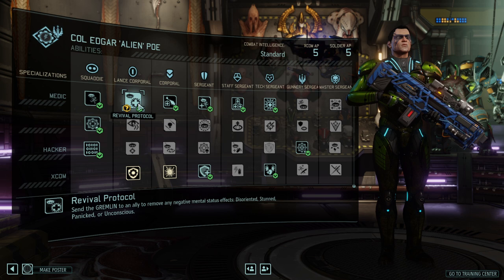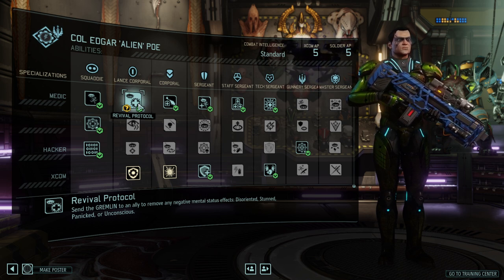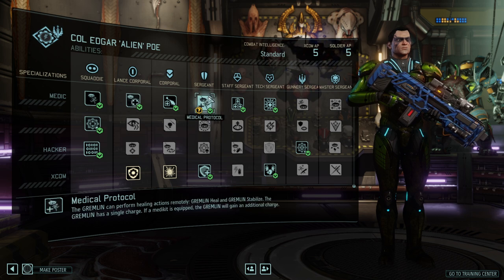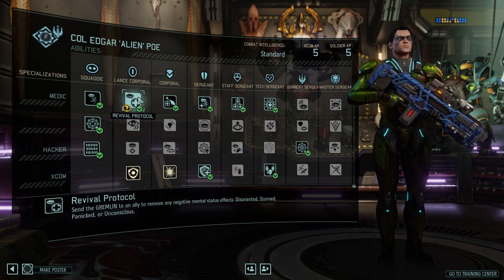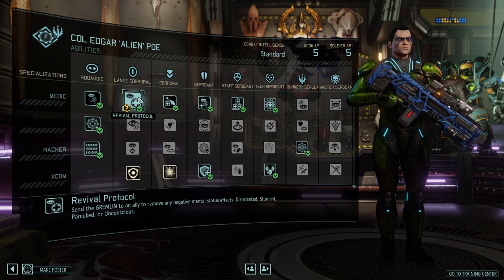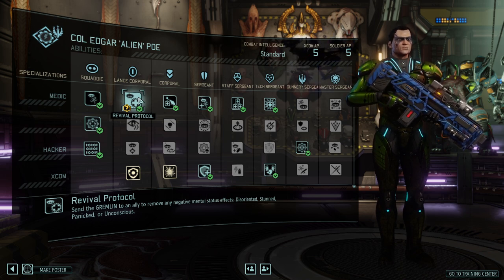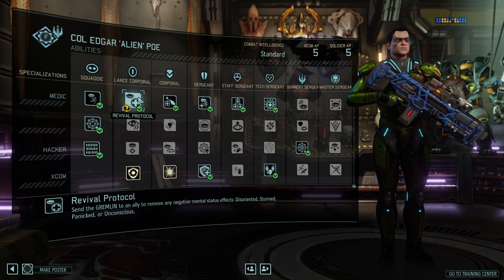Lance Corporal: Revival Protocol. Super good because it allows you to remove disoriented, stun, panic, and unconscious — basically all of the things that you don't want on a unit. Imagine trading one action on this character to fully recover another character. Specifically, unconscious is a nasty ability. Revival Protocol counters the shadowbound ability of the Specters, counters disorientation, counters everything short of mind control. Even if I was playing a Hacker, I would probably still take Revival Protocol — that is how good it is.